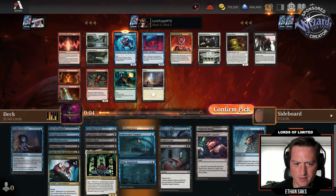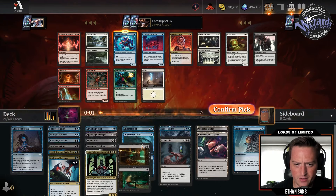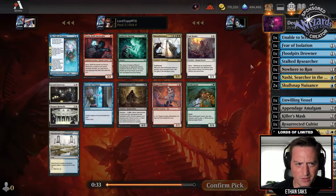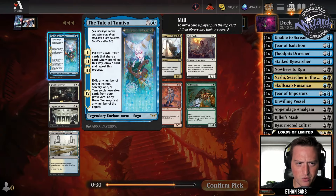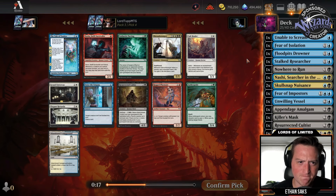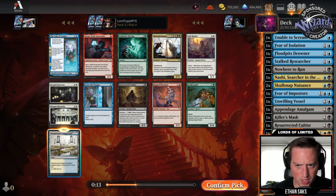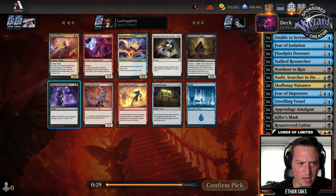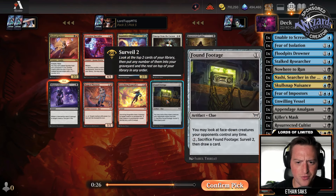I basically only want Cracked Skull if these are really four-drops. We'll probably not play Creeping Peeper. Tale of Tamiyo — mill two, if two cards sharing a card type were milled draw a card, then exile instant/sorcery/planeswalker cards from graveyard and copy them — no thank you. We'll just take another white land for our Victor splash. And here we can snap up a Winter's Intervention. Found Footage is good for the delirium decks. There's Resurrected Cultist and Inquisitive Glimmer.